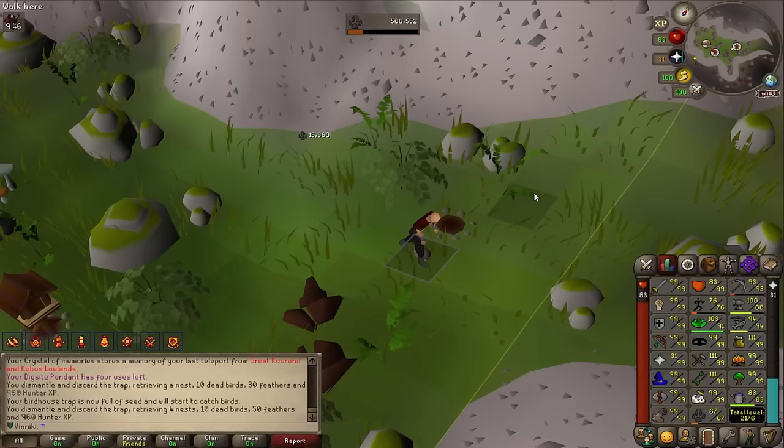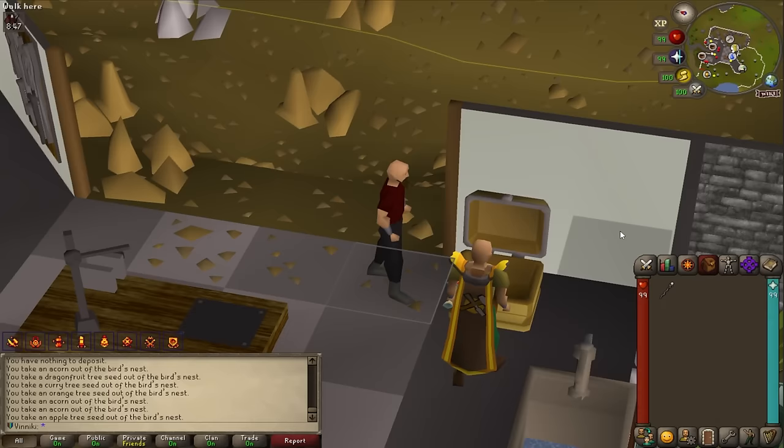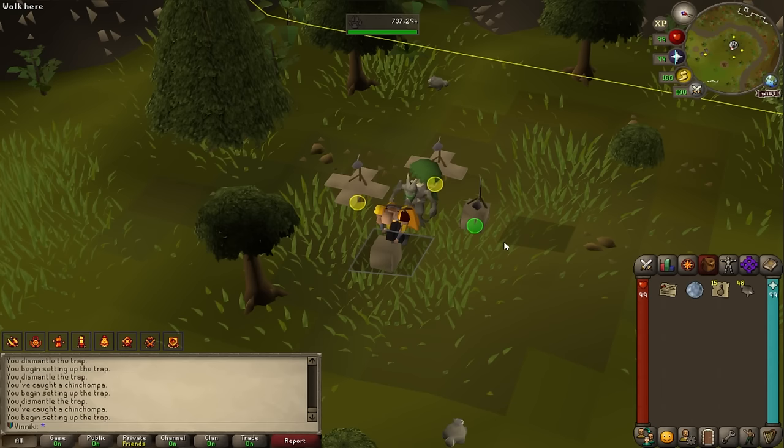Let's see if we can get some palm seeds from the brimstone chest for the Karamja diaries. That wasn't perfect but it's something. Level 67 hunter. There's also a task to dismantle 20 failed birdhouses.